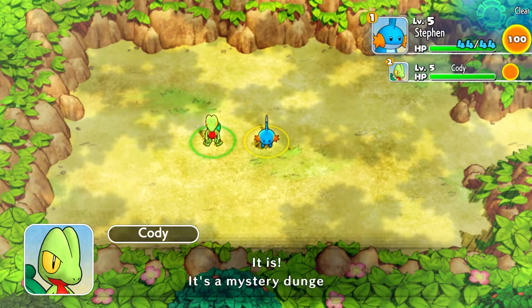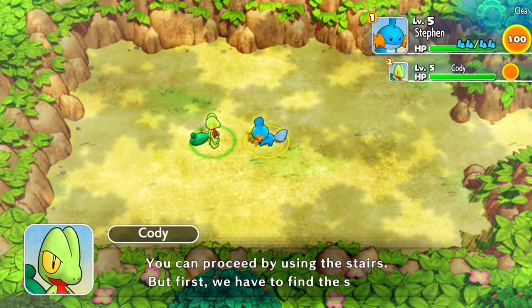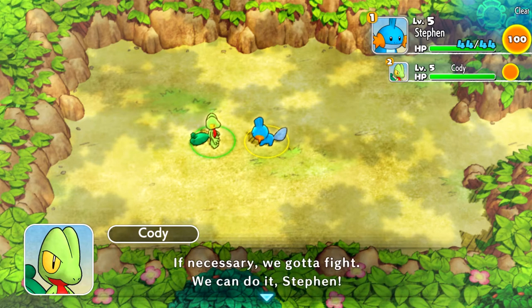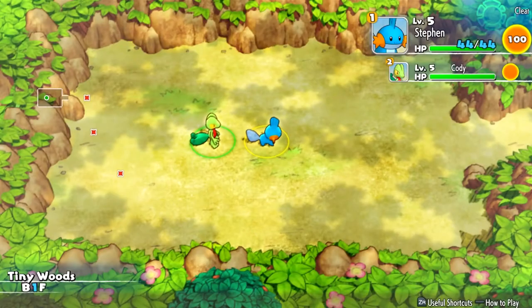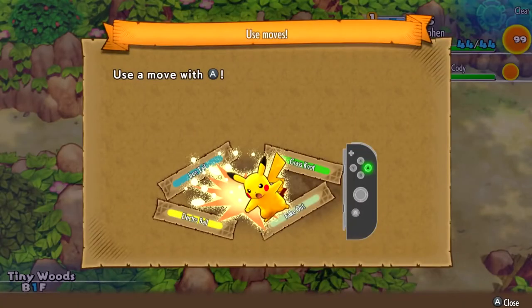Could this be a mystery dungeon? It is a mystery dungeon! The layout of the items can change every time you enter. You can proceed by using the stairs, but first you must find the stairs. Cool. Remember that Pokemon in the dungeon will attack, so we gotta fight - we can do this, Steven. Let's move with the D-pad. Okay, let's move. Awesome.